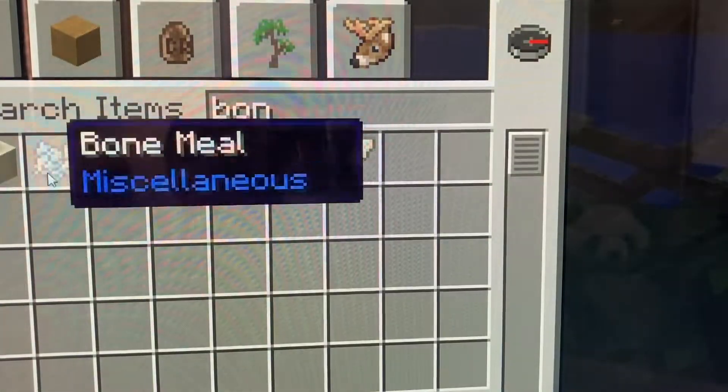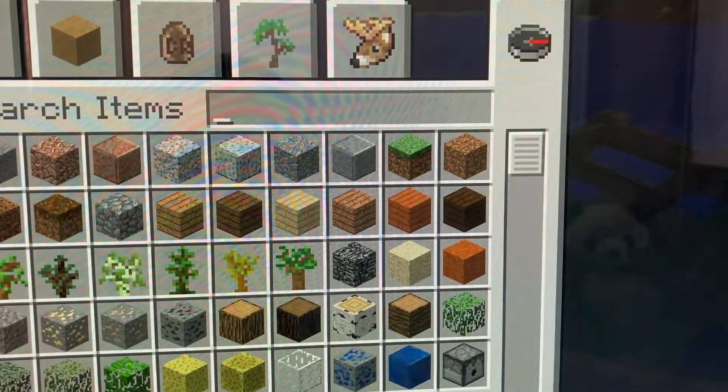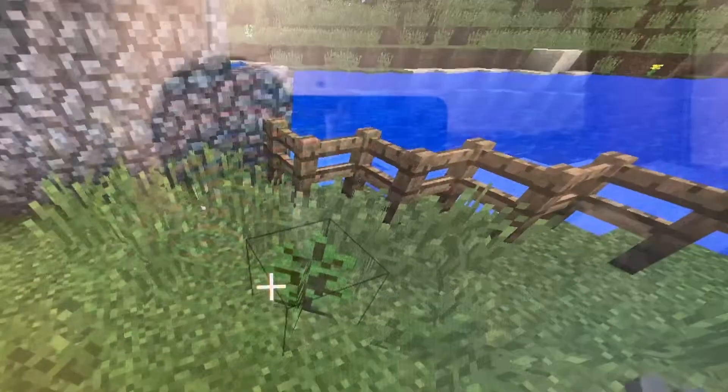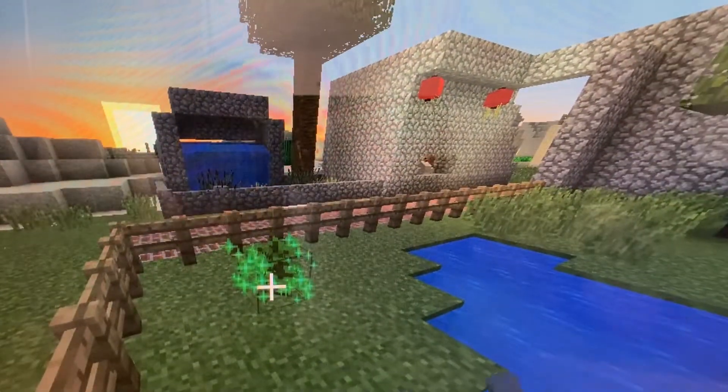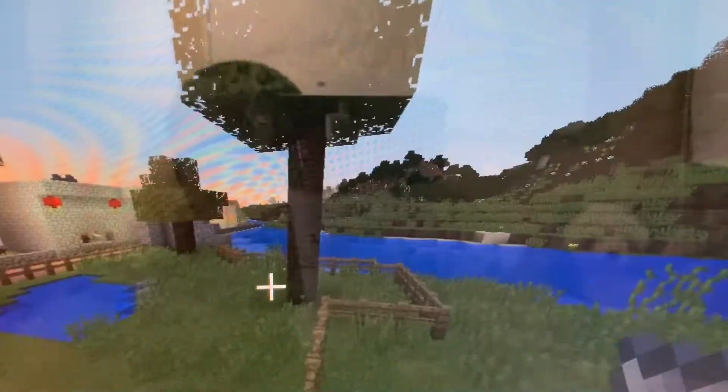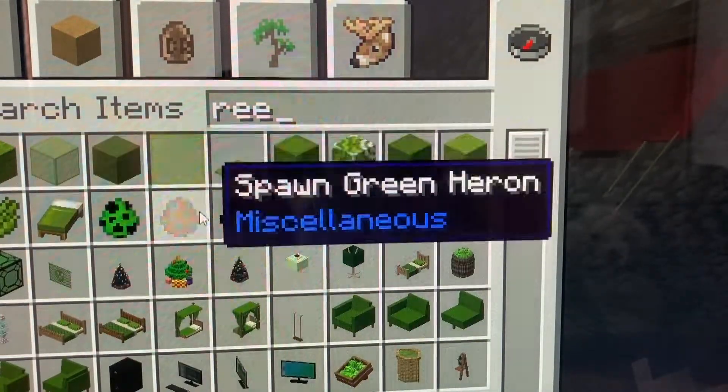Let's get our saplings and some bone meal. This is the habitat size for the flamingos. There's a little frill-necked lizard — oh my god! We're gonna plant some more branches, more trees. Now it looks like this. Let's also get some reeds, just like this. Here's what the habitat looks like.